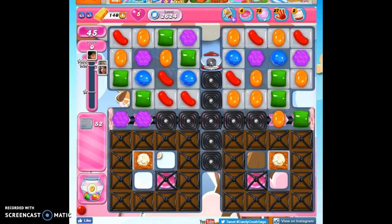Hi friends, this is Susie, your Candy Crush Guru, here to help you solve the puzzle of level 2624, where we have 45 moves to clear out 52 jelly and reach 104,000 points.